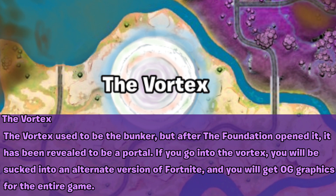The Vortex used to be the bunker, but after the Foundation opened it, it has been revealed to be a portal. If you go into the Vortex, you'll be sucked into an alternate version of Fortnite, and you'll get OG graphics for the entire game.